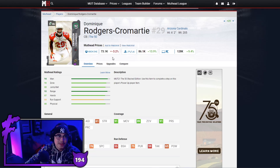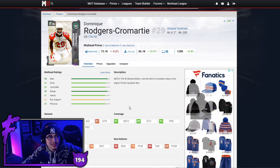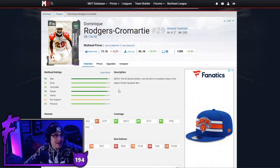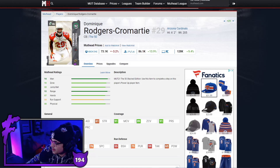If you are a budget person watching this video, splurge on your cornerbacks. I'd recommend spending your coins there rather than going too cheap at that position — just go crazy. DRC is very good and I would splurge on your corners.